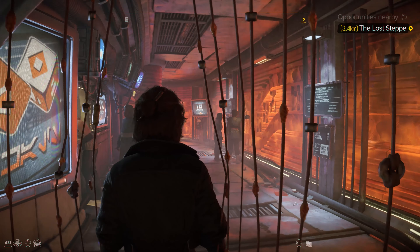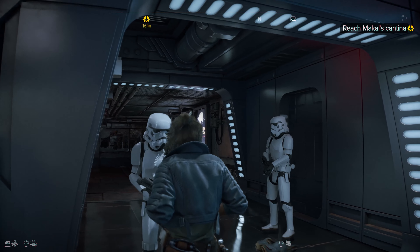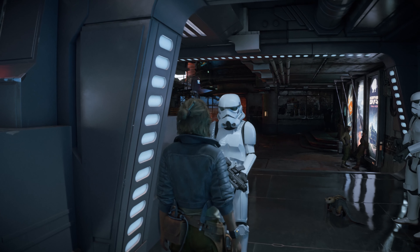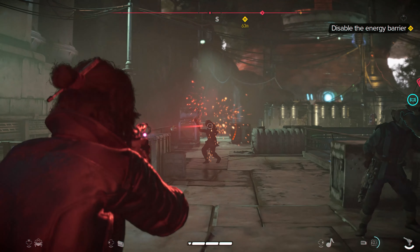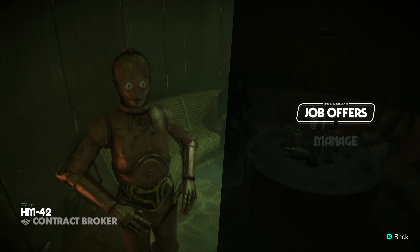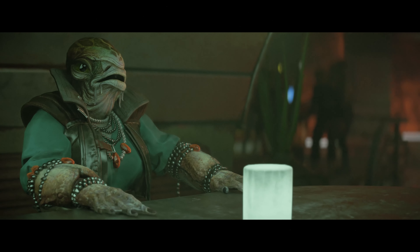What can we expect from the story? The narrative seems to be deeply woven into the fabric of the Star Wars universe, featuring familiar elements like the Galactic Empire, Bounty Hunters, and Smugglers. The game's timeline is set between The Empire Strikes Back and Return of the Jedi, a period ripe with conflict and intrigue. Kay's quest for the ultimate heist will undoubtedly intersect with major events and characters from the Star Wars saga, offering fans plenty of easter eggs and lore to uncover.